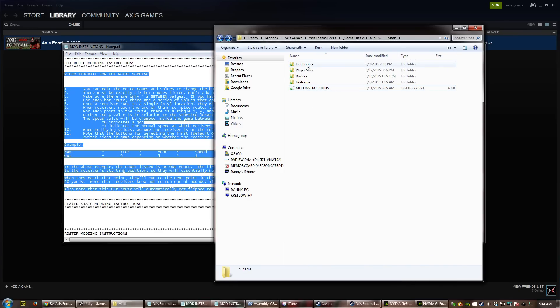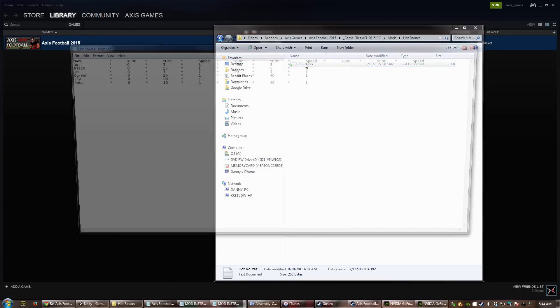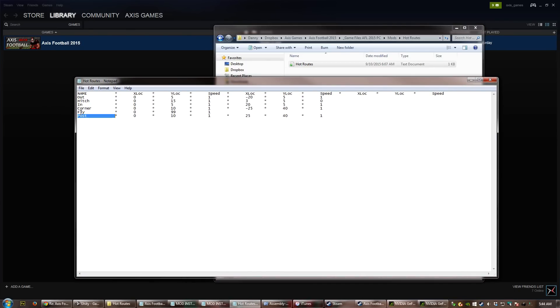I'm going to show you the video as well. If we open up hot routes, there's just a single file. That file lists all of the hot routes on the left side, and then there's a series of x location, y location, and speed values for each route. These are essentially points on the field that the receiver will run, listed in order. So the first position they'll run is x0, y5 at speed 1, and the next position is x-25, y negative at speed 1 as well. I'm going to show you what these values mean and how to put in your own routes.